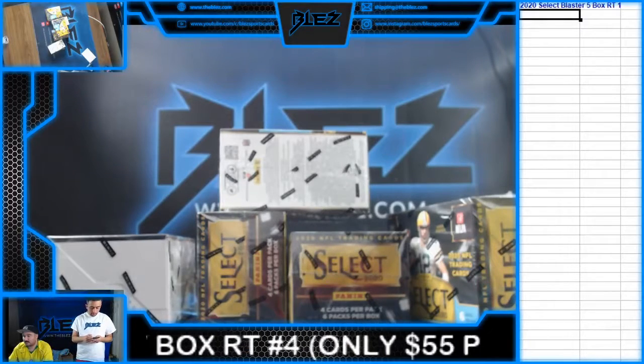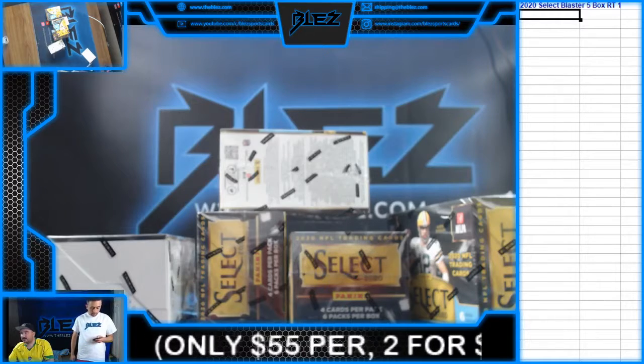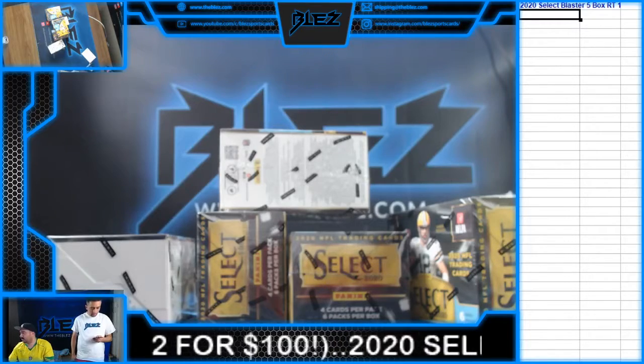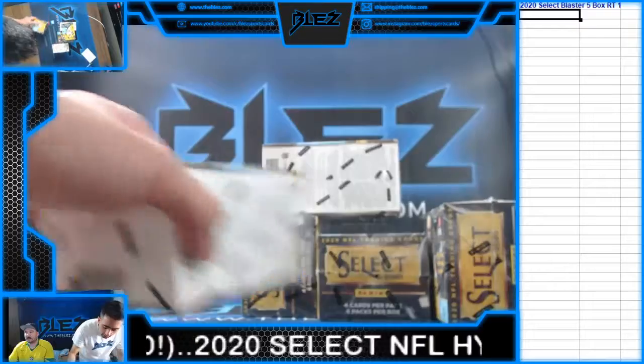What's up everyone? We just filled random team select. Kyle, send the 30. Take out packs. This one's 30 because it's Select — it's a little more.